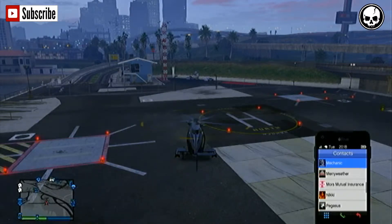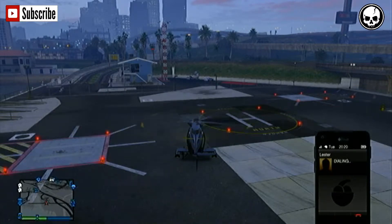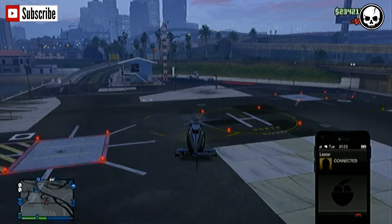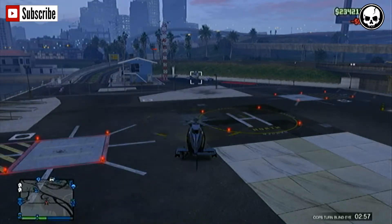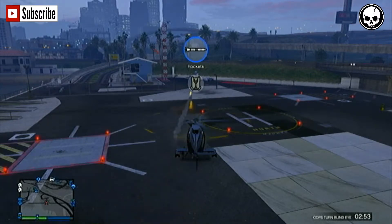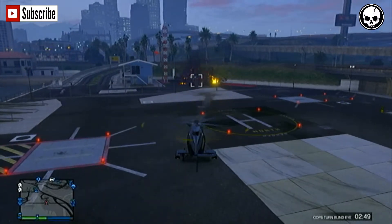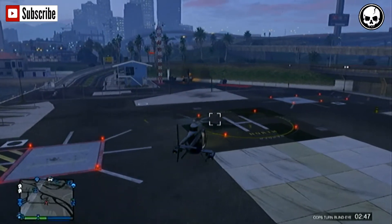Moving on with the video, first of all you're going to need to call Lester, and you want to click on the option 'Cops Turn a Blind Eye.' You want to turn that on — I think that's a couple of minutes. I'll just shoot my rockets out of my helicopter to show you that it's working so I don't get any cops on me. You can do whatever you want for the next couple of minutes.